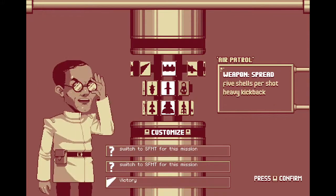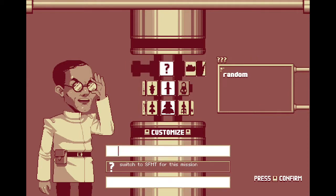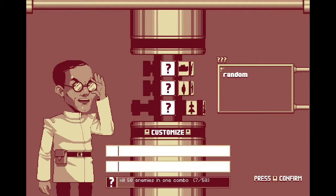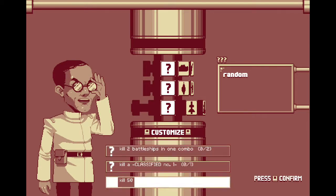Here's the hangar. I have different weapons, you can customize it. There's even the random option, which I'll just do right now — just to surprise myself. The random does add a really nice level of replayability.